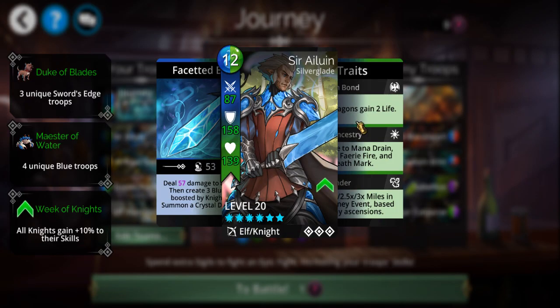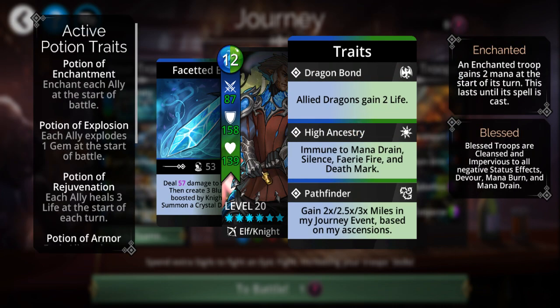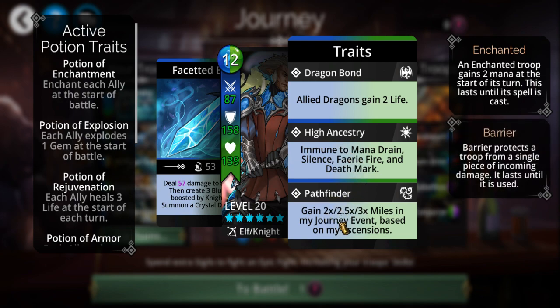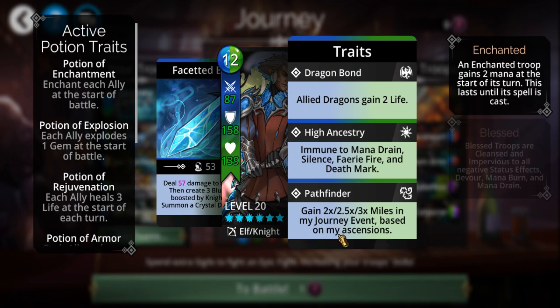One big thing about Journey events is that one of your troops has to have the Pathfinder trait, which grants additional miles on your Journey event based on your ascensions.